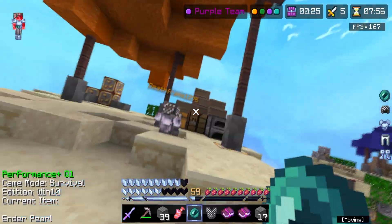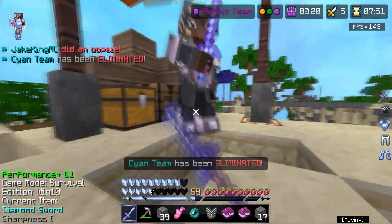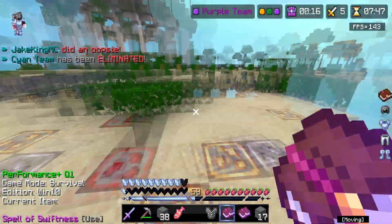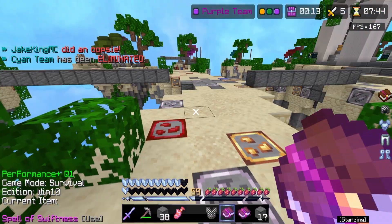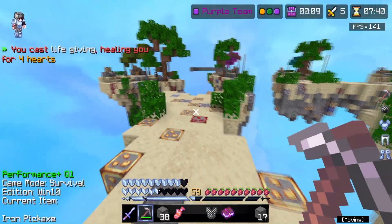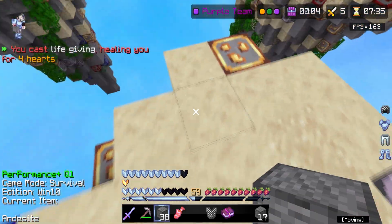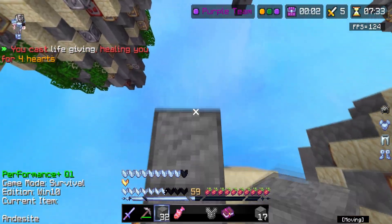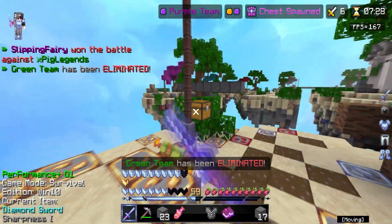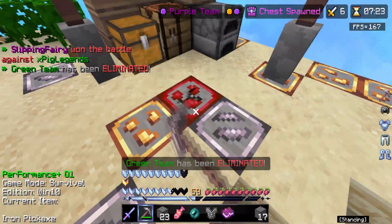I see one person on a small island — we can make this. Oh no, this is not good. I took so much damage. He was AFK of course. I'm a bit shaken — he almost killed me. If I didn't have those ender pearls it would have been game over.